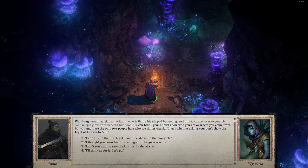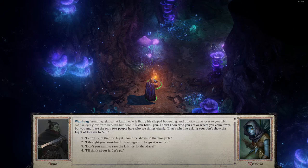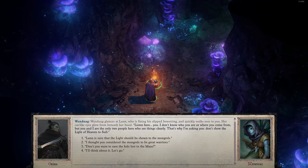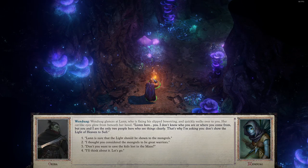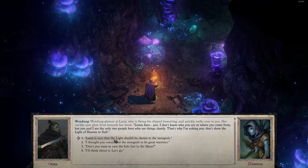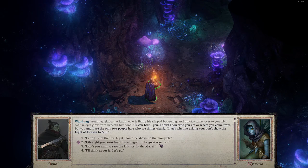Wanda glances out at Lan, who is fixing his slipped bowstring, and quickly walks over to you. Her cat-like eyes glow from beneath her hood. 'Listen here — I don't know who you are or where you come from, but you and I are the only two people here who see things clearly. That's why I'm asking you: don't show the light of heaven to Saul.' Lan is sure that the light should be shown to the mongrels. 'I thought you considered the mongrels to be great warriors. Don't you want to save the kids lost in the maze?'